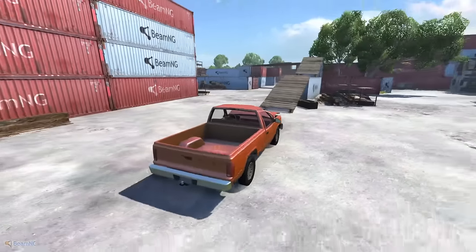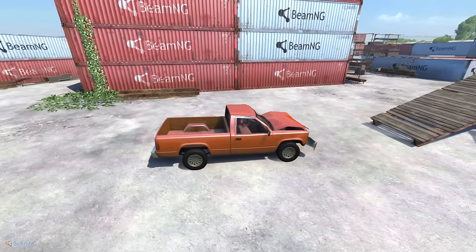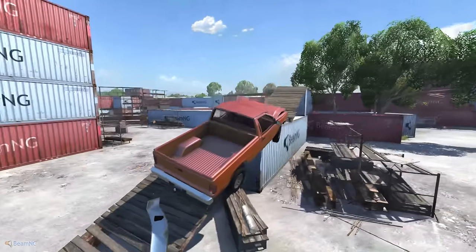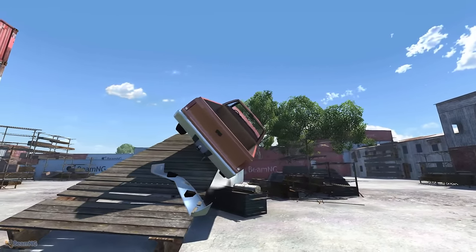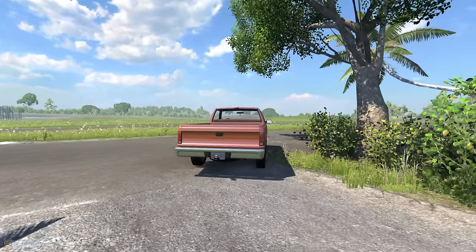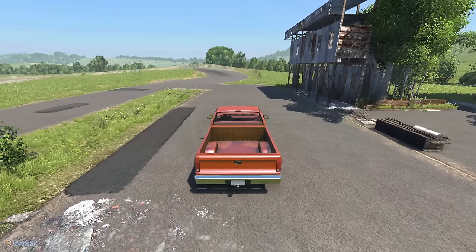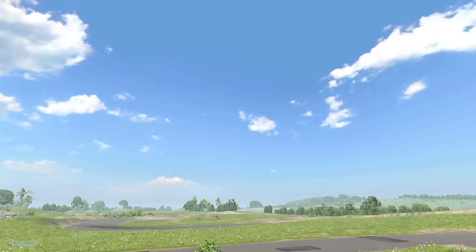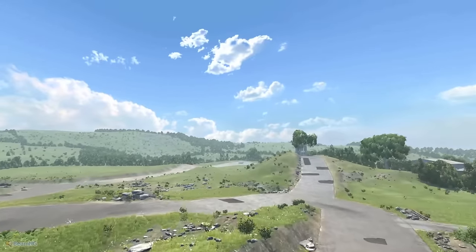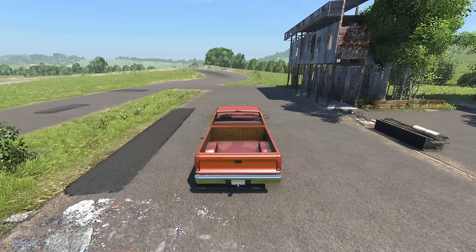Trying to climb the shipping containers — I keep ramming the pallet instead of going over it. Since there's no vehicle recovery, we respawn way over here. Wrapping up industrial — before we go to Dry Rock Island, I'm going to try to complete a lap around the track with the off-road section, including this little dirt section and dirt turn, up the uphill and back.